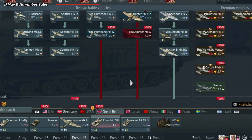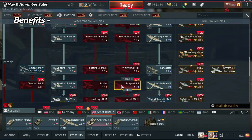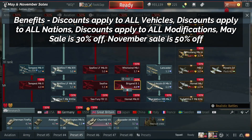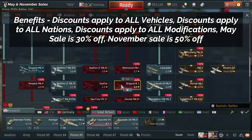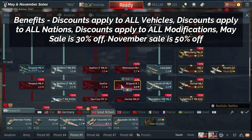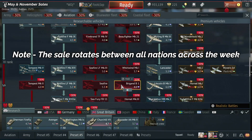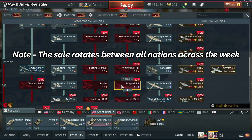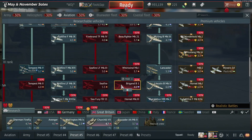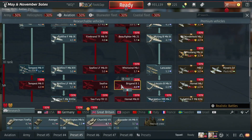You can save 30% in the May sales, as shown here, and this applies to all vehicles in selected nations. The sales rotate between nations across about a week — roughly two days for three nations at a time. It's USA, Russia, and Britain first, then it rotates to Japan, China, Italy, and so on. The point is, in May and November, whatever nation, whatever type of vehicle, whatever BR, you're going to get a sale. In May it's 30%; in November it's 50%. Wait for them — easy money.